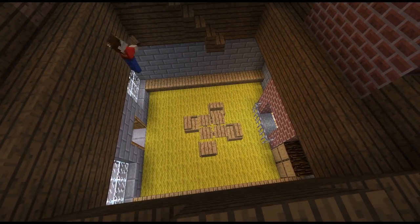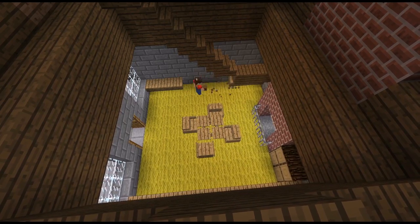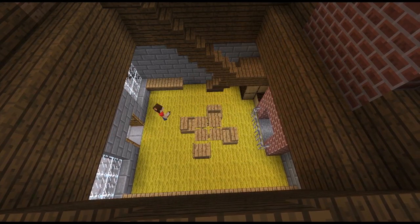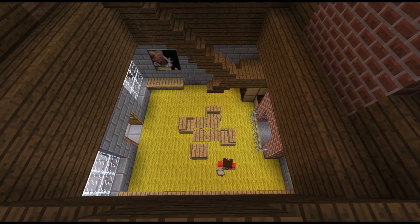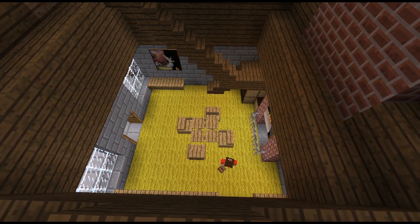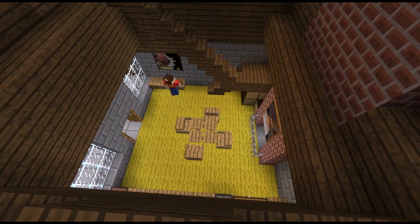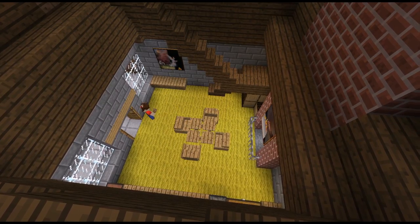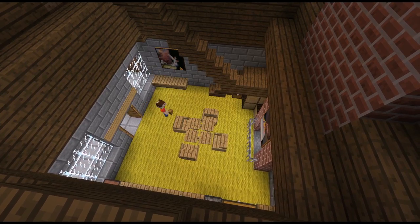Right here is where I start thinking about stairs. I wasn't exactly sure how to put them in, until I figured out I could just do a sort of two-floor stair situation. Putting in some chests and a furnace just to make it a usable space. Adding some upside-down steps on the ceiling to make it look more interesting.